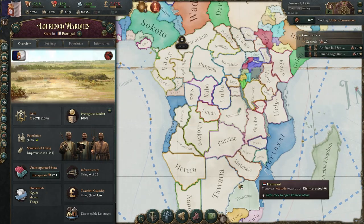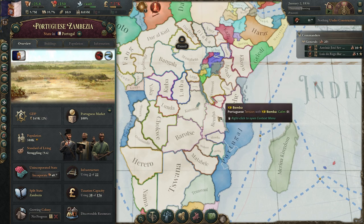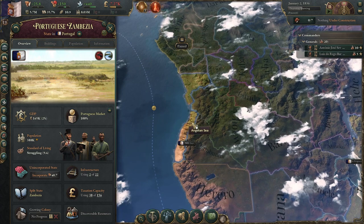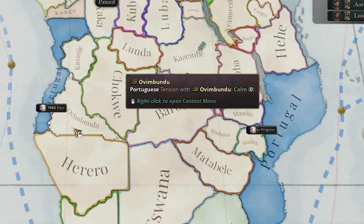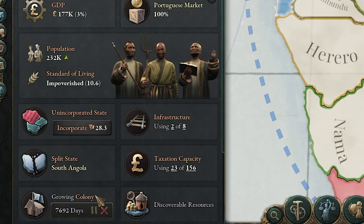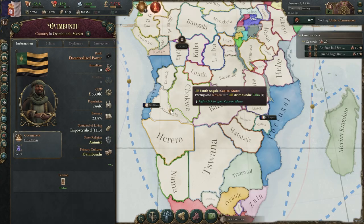There are multiple colonies going on simultaneously, which further impacts your growth speed. So you can grab more land, but it's going to be very slow. Other countries can also come in and start trying to colonize, as long as they have access to it. While colonizing, you need to keep an eye on tension. Tension will increase over time as you keep taking little piece by piece of a state. If it gets really bad, you can pause your colonial growth, and over time you'll see the tension actually go down. If it gets too high, a battle will break out, so you definitely need to keep an eye on this.